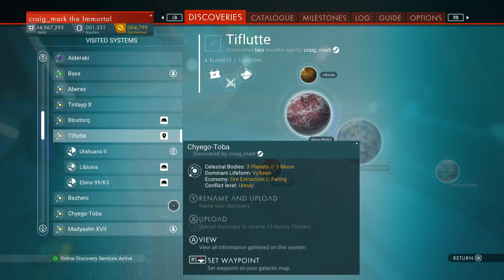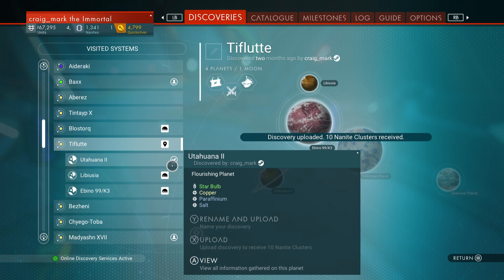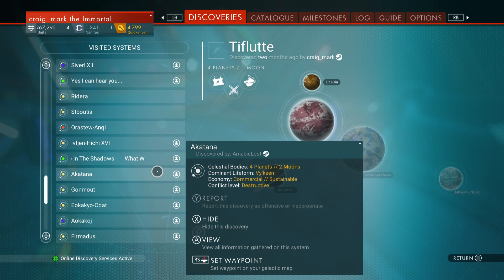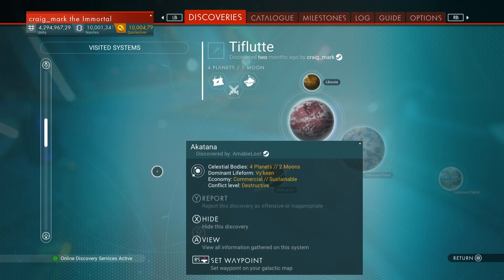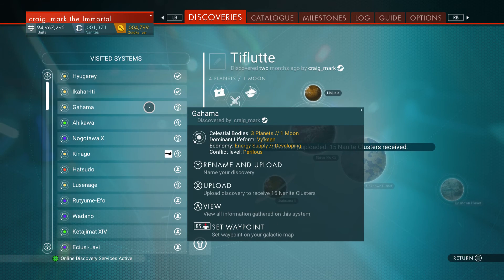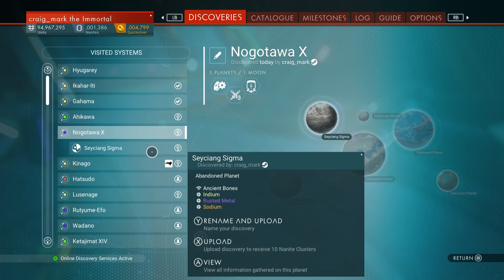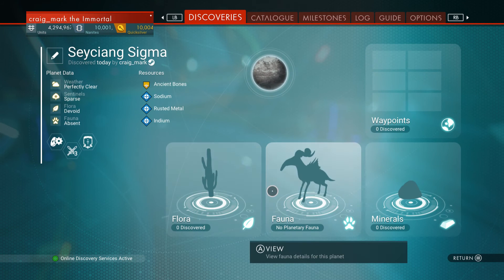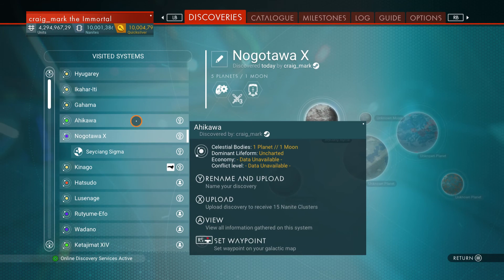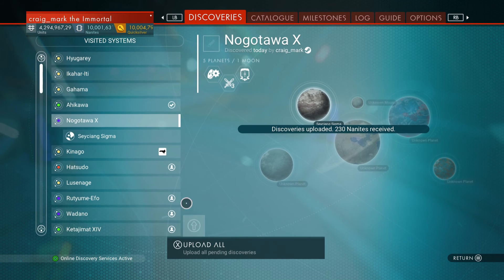If you're really lazy, instead of uploading planets and their discoveries separately, you can upload whole systems at once. They give around 15 nanites each per upload. Note that some planets may have had no fauna but still had things like ancient bones.